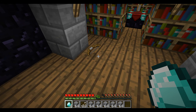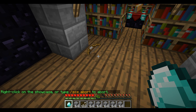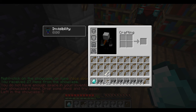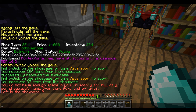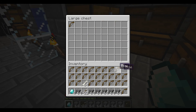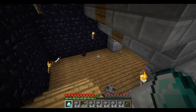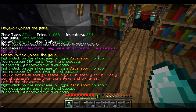Let's remove this shop over here as well. I type /scs remove, hit Enter, and then right-click on it. My inventory was too full to fit all the bows in that shop, so it didn't remove it all. It says: you do not have enough space in your inventory for all of your showcase items — drop some items, then try again. It left nine items in the showcase. So I dump some of these bows into a chest, go back down, do a remove again, right-click, and it successfully removed the rest of the items.